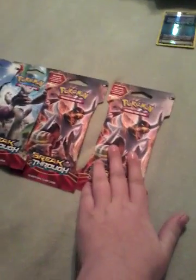My brother's going to be opening a Roaring Skies pack. I don't really like how they're packaging their packs now because these things always rip right here. Okay, so he's going to open up one of his Roaring Skies — the one with Glalie or whatever it's called on the front.